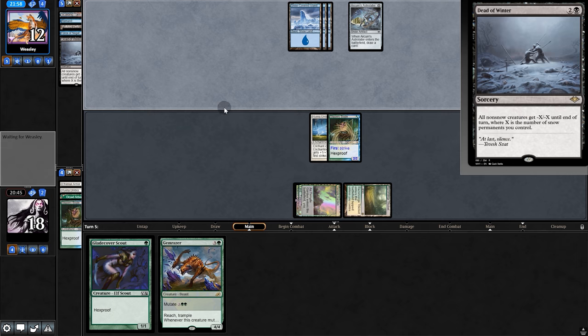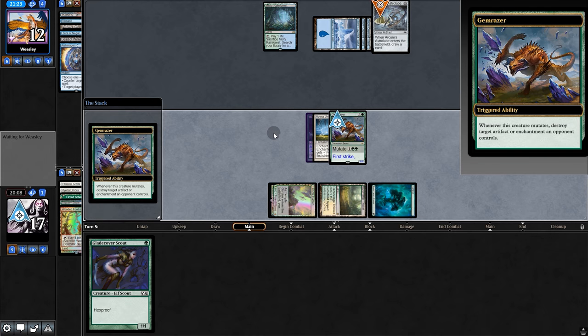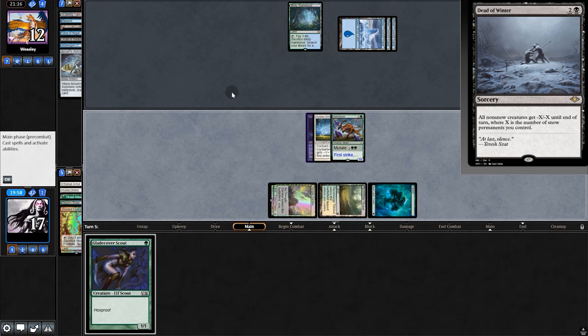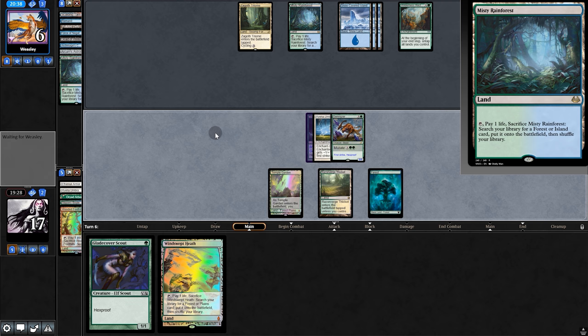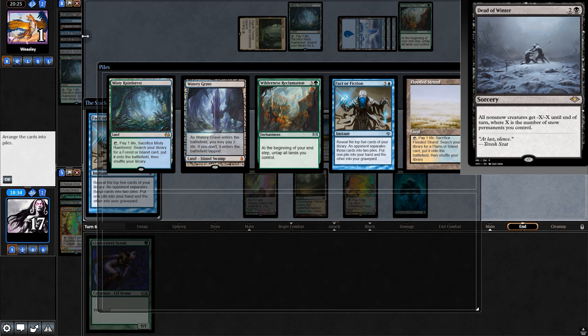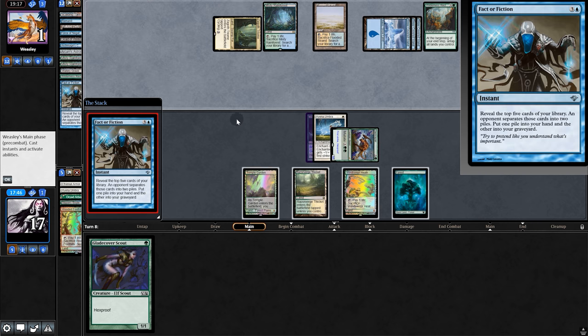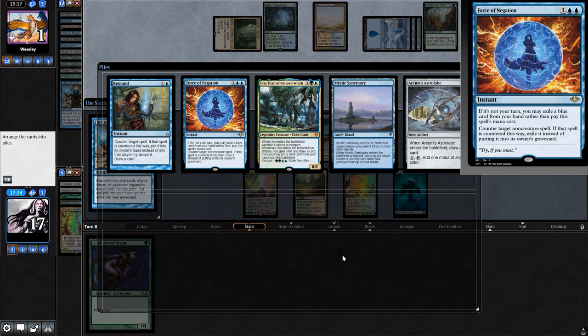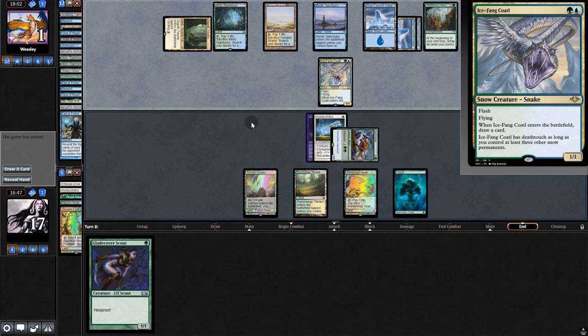They might be Sultai Reclamation, which is also snow. They pass back, we get a land, then play Gem Razor — goodbye Astrolabe. They could fetch for Mystic Sanctuary to get back Dead of Winter, but they'd need black mana for it. They fetch for a Triome and reveal they are Reclamation. They go to one with Fact or Fiction — we split piles to limit them. They take Mystic Sanctuary but can't find an out — they draw Ice Fang Coatl and concede. Gem Razor certainly saved us that game.